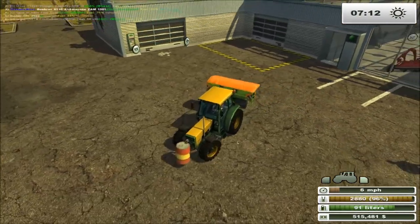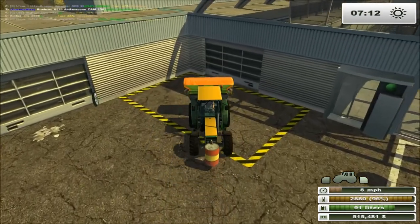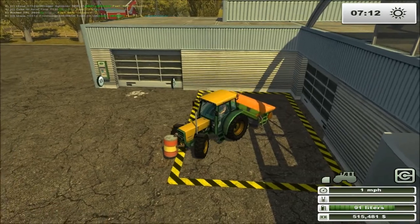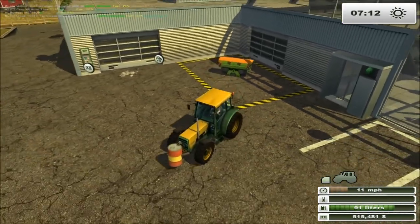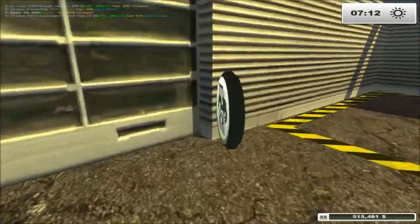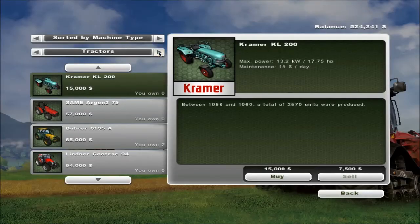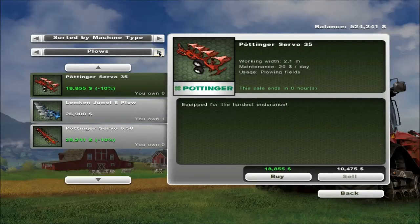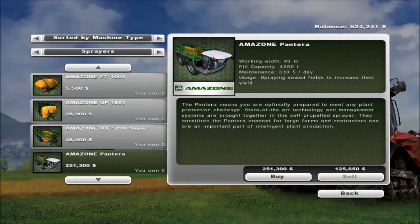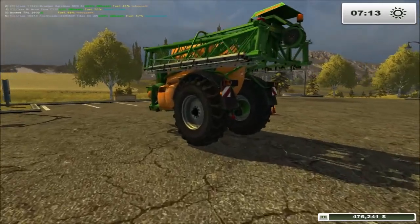So we're just going to put this in here — I'll have that, excellent. We'll sell that for as much as we can get. Here we go, £48,000 for the towed one. We can't really justify not getting this — plus this also holds more. So let's buy that and have a look at it.